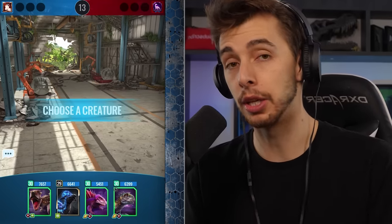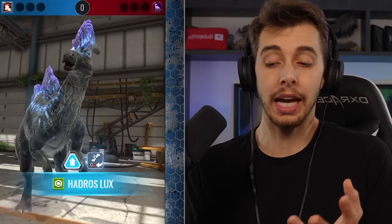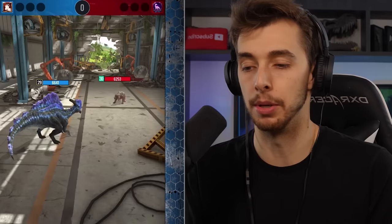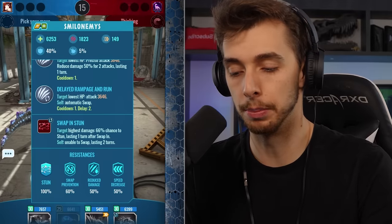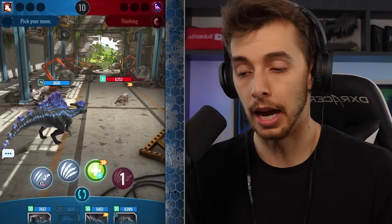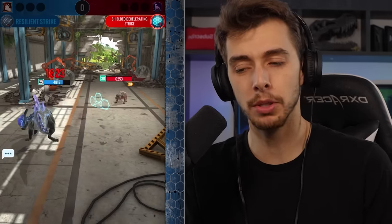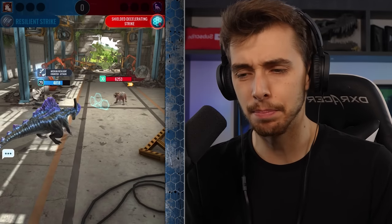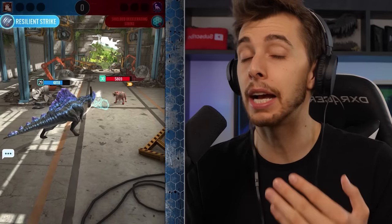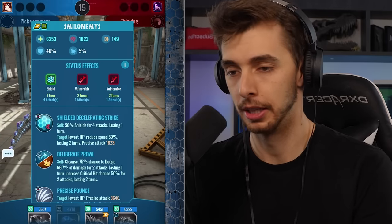I don't have anything to switch in that can do damage like Monolorhino or Ceramagnus, and that's kind of what you want in this new meta. Facing up against this Malolania — it's completely resistant to vulnerability. He's going to go first, hit me, I do a counter, and then I use a resilient move. The counter should make him vulnerable, which is basically 50% extra damage for the next hit. Then I use the resilient strike — now he's double vulnerable.